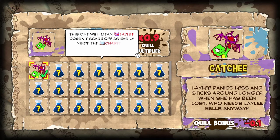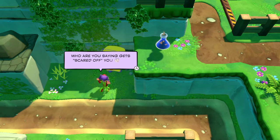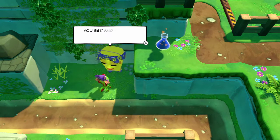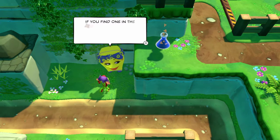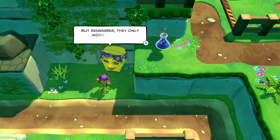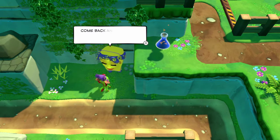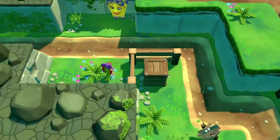Laylee Bell. Laylee panics less and sticks around longer when she's been lost. Oh, she is female — okay, that's what I thought. I knew one of them was. That's useful. And there are many more where that came from — there's one right there. If you find one in the overworld, always check back in the tonic menu to see what you know. But remember, they only work inside the chapters. Get it? It's like play tonic. Come back any time. And that's their logo — the tonic — and they're playing it.